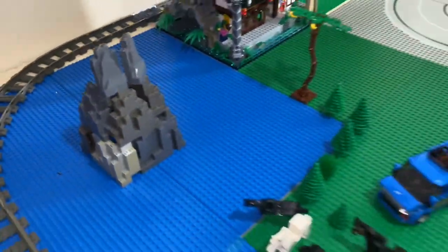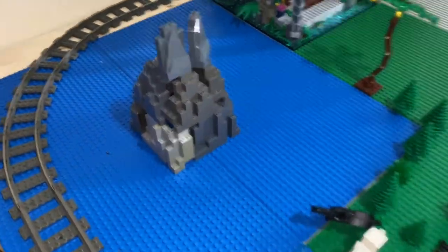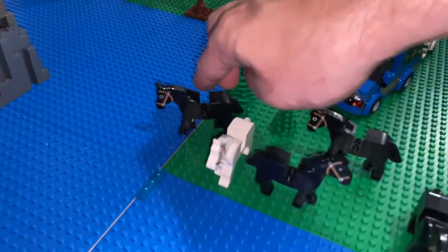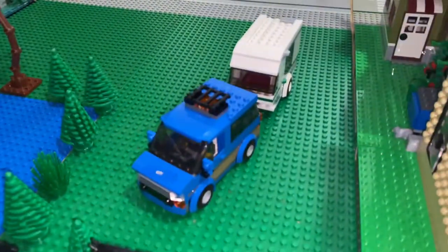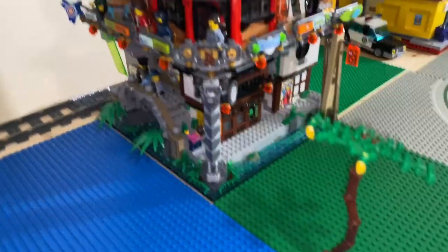Starting over in this little back corner of the city, got these sick water blue base plates down over here with some Burp Island in the middle for these wild horses to just roam around the water, while this guy's trying to camp — who knows — random banana tree, random Ninjago City.